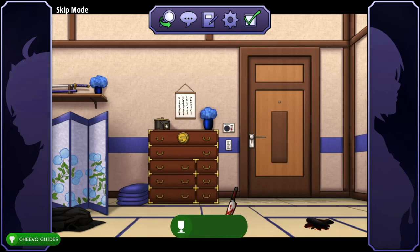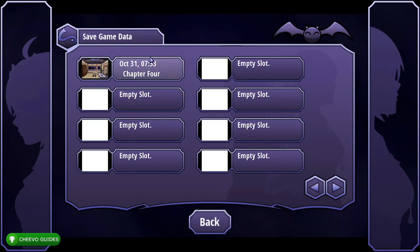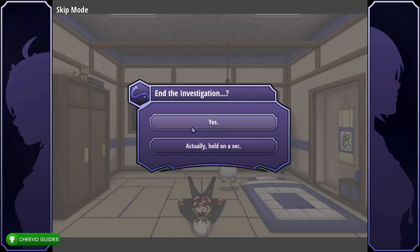Interact with the intercom twice. Then interact with the dresser and switch locations using the magnifying glass. Interact with the flat glass table, interact with the closet twice. Interact with both dead bodies — Momoko and Hero. Before ending the investigation, it's very important to save your game here, as you can only save in point-and-click areas, not during dialogue. Save and then end the investigation.